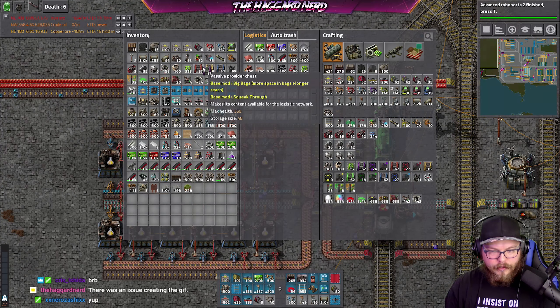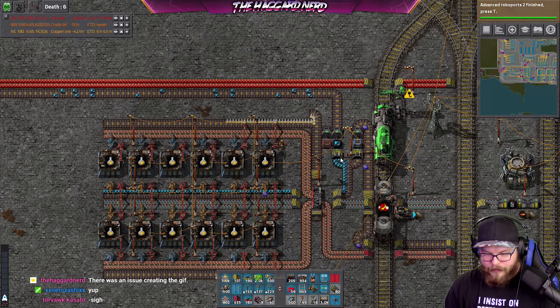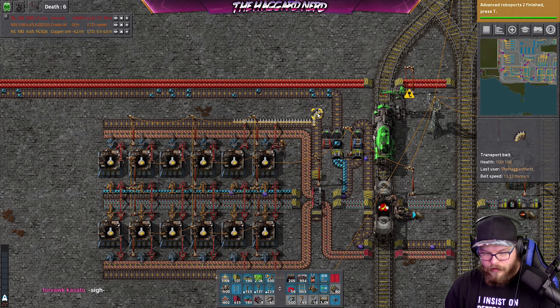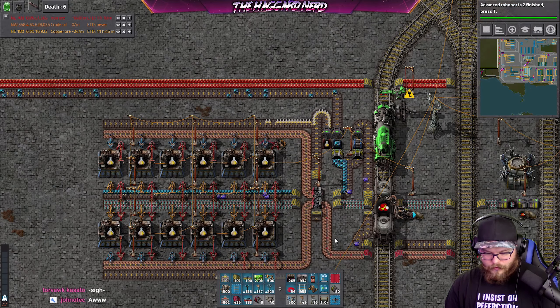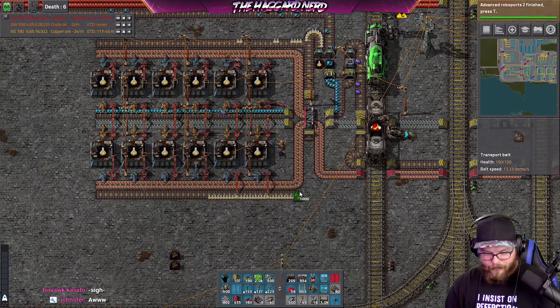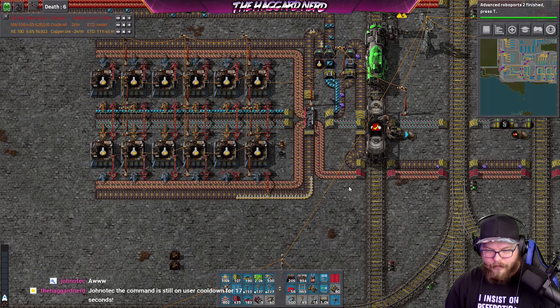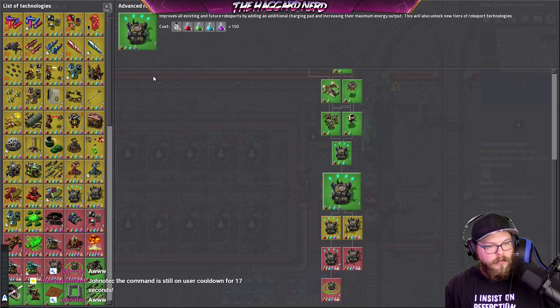Active provider — no, passive provider. And then that can be a whole bunch. There we go. So now all we need to do is connect the bottom up and in there, and all of our yellow science will now be good to go.